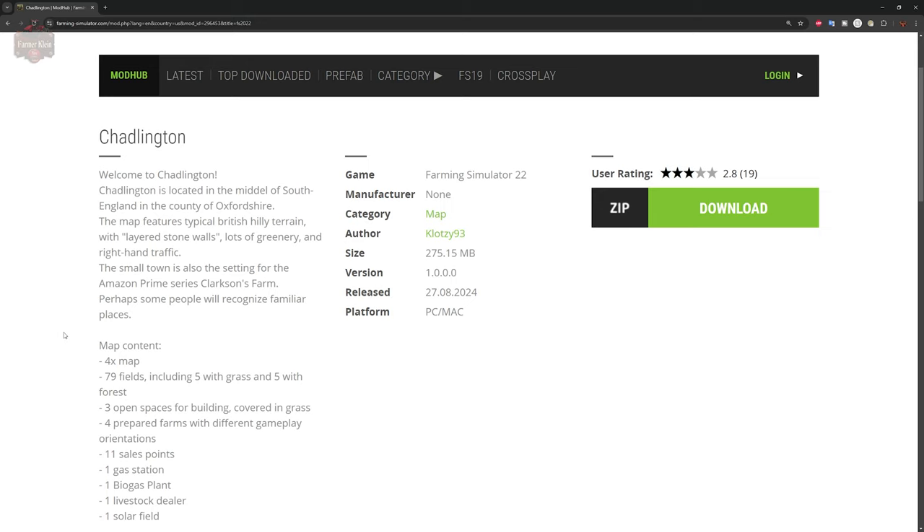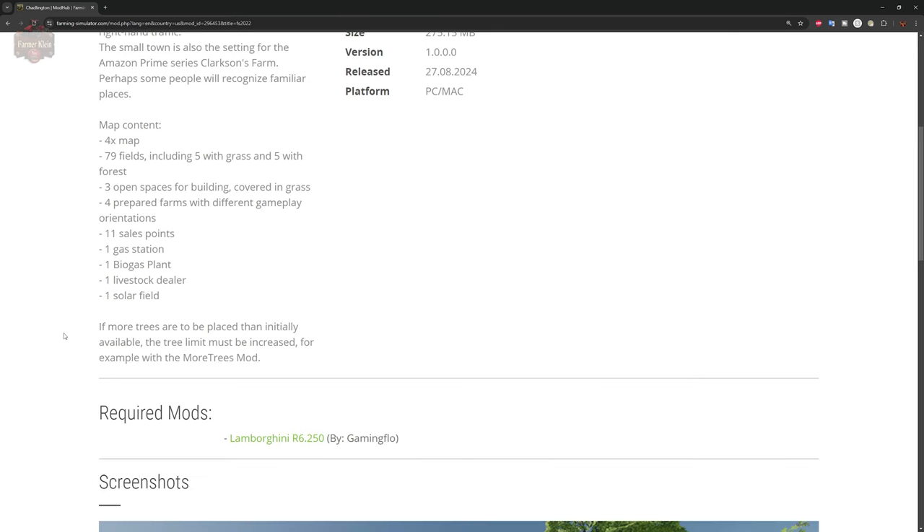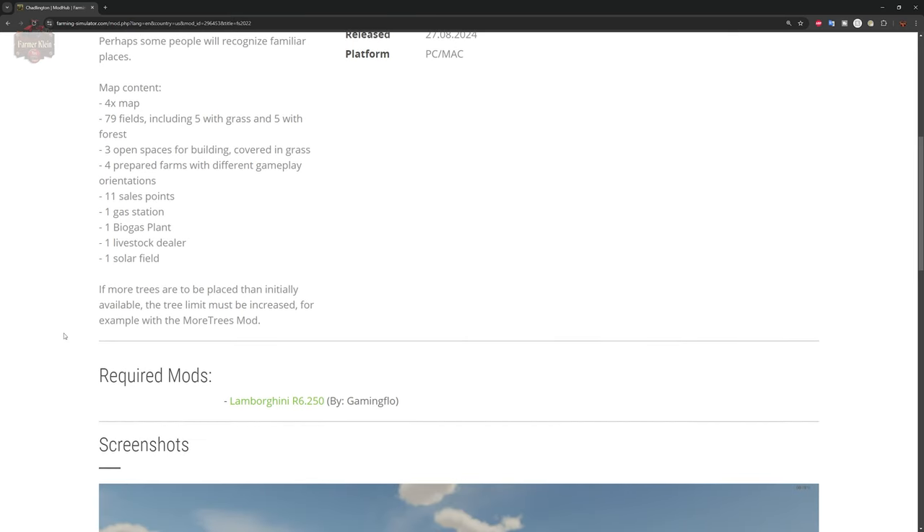This is also the small town that is a setting for the Amazon Prime series Clarkson's Farm. Perhaps some people will recognize familiar places. This map is a 4x map with 79 fields, including 5 grass meadows and 5 different forests. There are 3 open spaces for building covered in grass, 4 prepared farms with different gameplay orientations, 11 sell points, a gas station, BGA, livestock dealer, and a solar field. If you want to plant more trees, you'll need a more trees mod because we are currently at the tree limit.